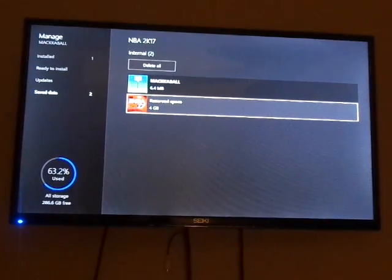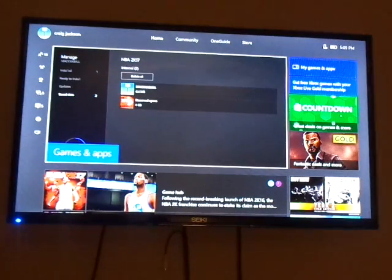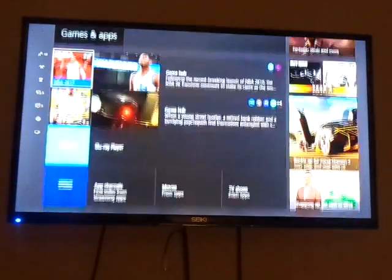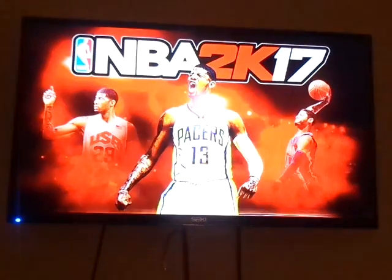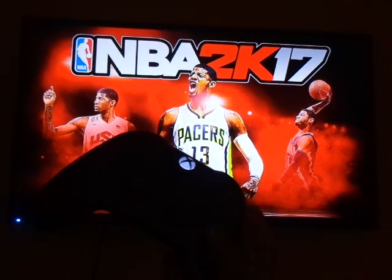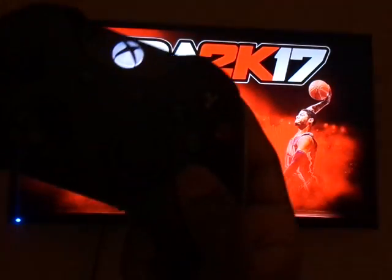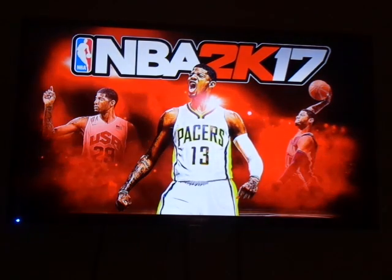After you go out of that, press the home button again — the little middle button. After that, go down to your 2K17, click it, and press A. Press A again on that button. After you press A, it's going to load up faster this time so it's not just going to get stuck.